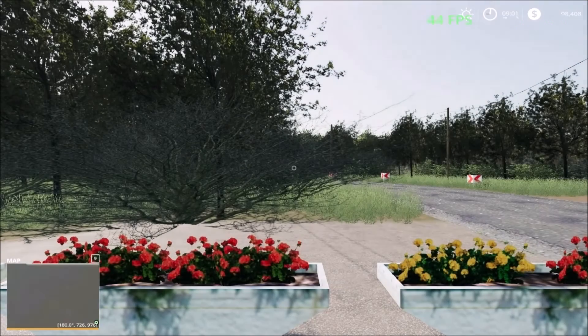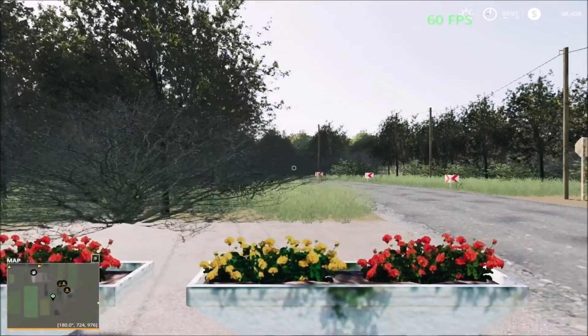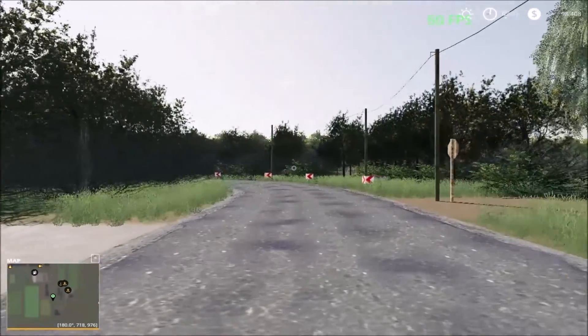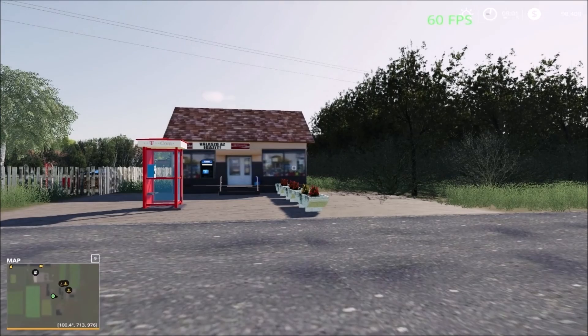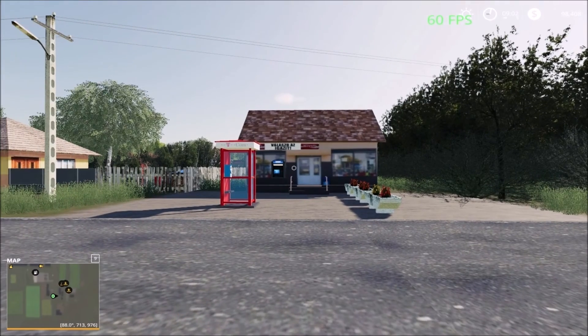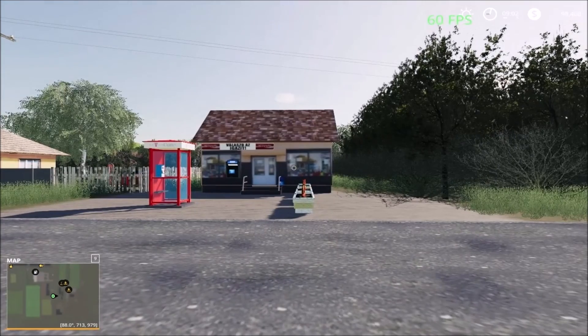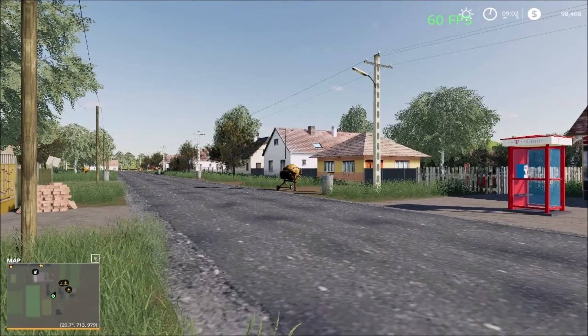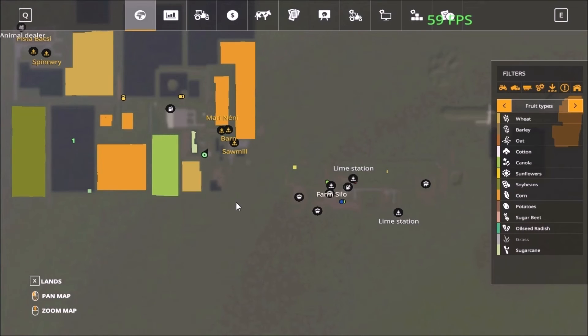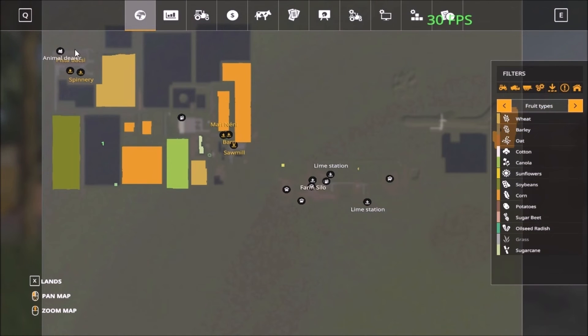When we start off the game we start at the starting point right here. The textures on the buildings are very old. So yeah, this is the main starting point. The map is a medium size map. We have sell points — two areas for sell points here where we are standing right now, and then up north-west of the map. The main farmyard is down here.